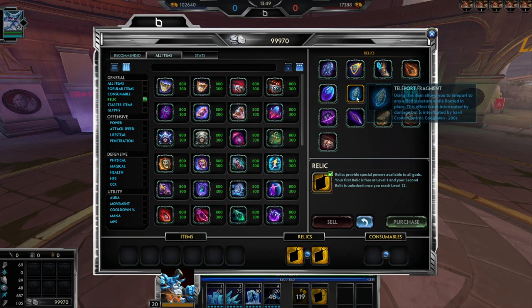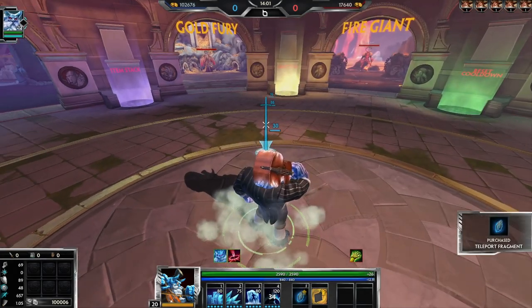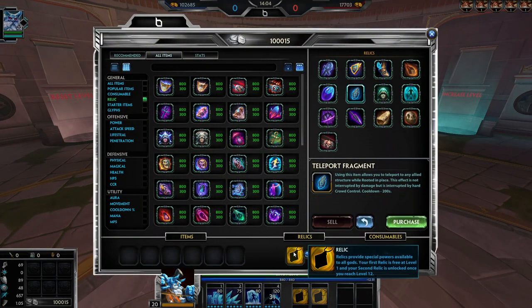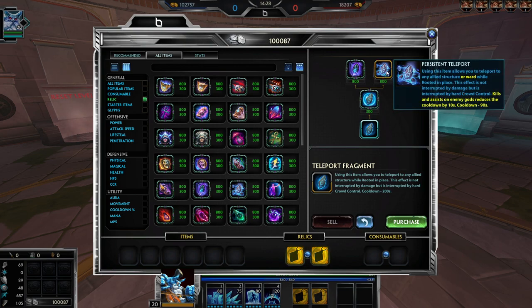Teleport places you at a structure while rooted in place — not interrupted by damage, but interrupted by crowd control. That's standard. Heroic Teleport allows you to teleport to wards, and after teleporting you gain slow immunity, 20% movement speed, and 40 protections for 10 seconds. So you can teleport in and help your team with those buffs active, which is nice.